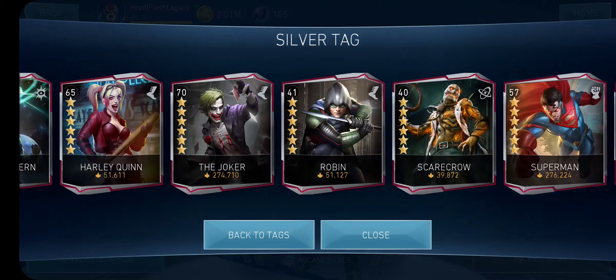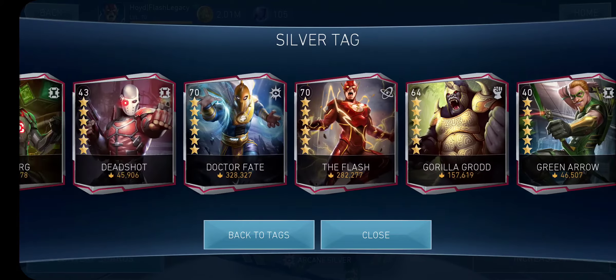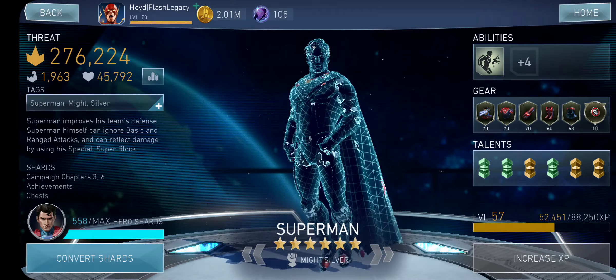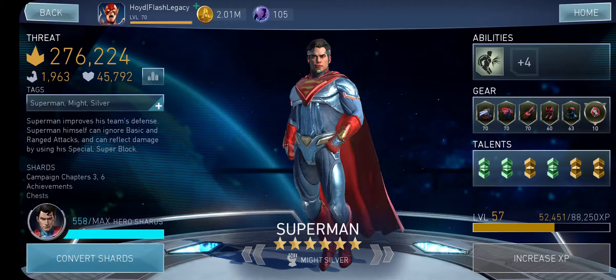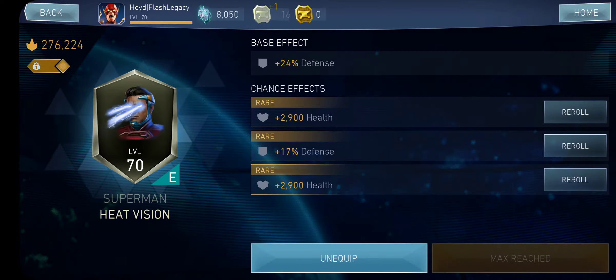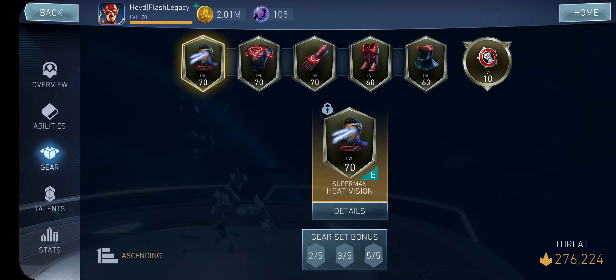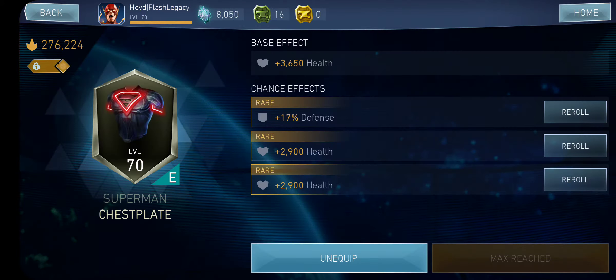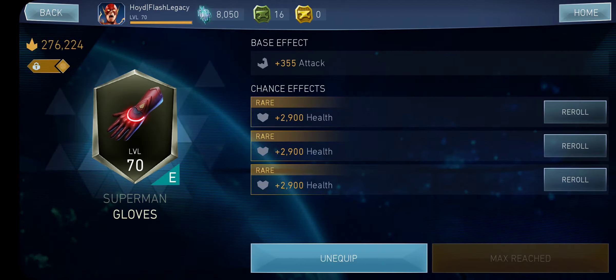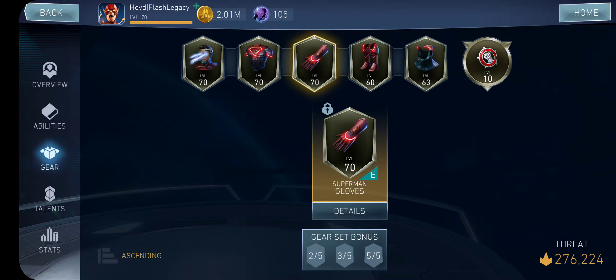Silver Superman, Silver Green Lantern, Silver Flash, and Dr. Fate. Going back to Silver Superman — we have some Reforged Tokens we need to spend. This piece is fixed up, this is also fixed up, this is also fixed up. Nice, well done.